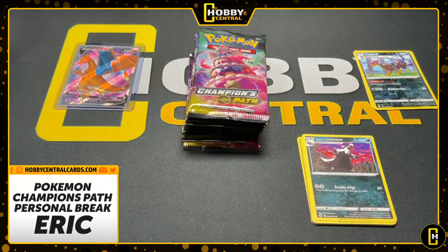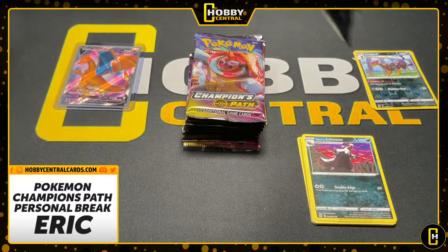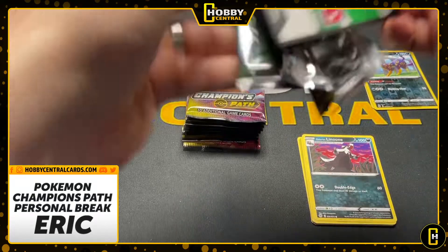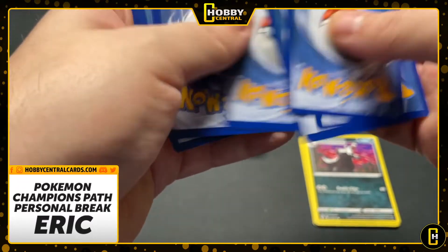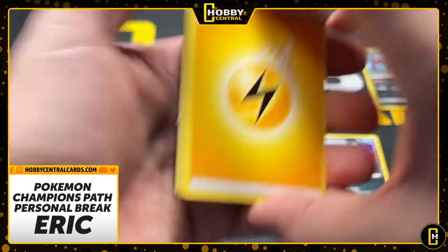If you're new to Pokemon at all, Champions Path basically has a hit every pack — I'm going to say a hit. The code card is white, which means there's at least a holo or higher on the back end. And unlike your booster boxes like Vivid Voltage where the code card could be green — but that also means if the code card is green in Vivid Voltage, it could be an amazing rare or reverse Charizard. So basically you can get hits out of everything.